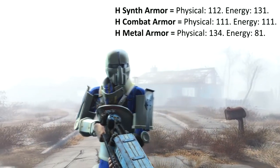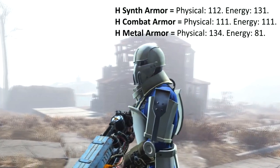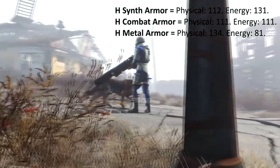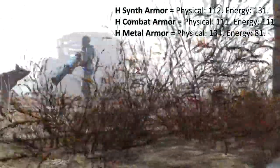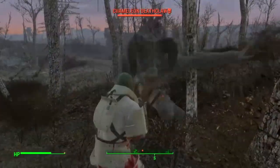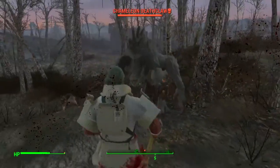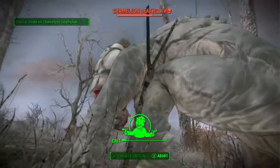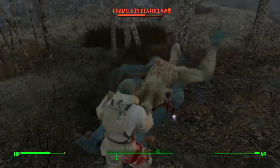If you don't have that, make sure you pick up the synth armor instead — I've also got a guide on where to get both of these down in the description. The synth armor is actually the best set available in the base game of Fallout 4. And if you're really keen and want to maximize your armor, check out my full armor combo guide, which basically makes you invincible on survival difficulty, giving you about 400 armor for both physical and energy resistance. I'll leave a link in the description below.